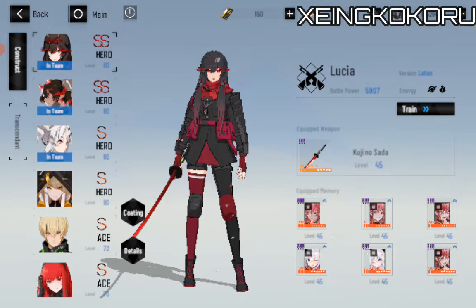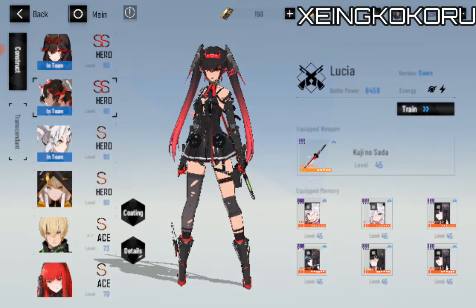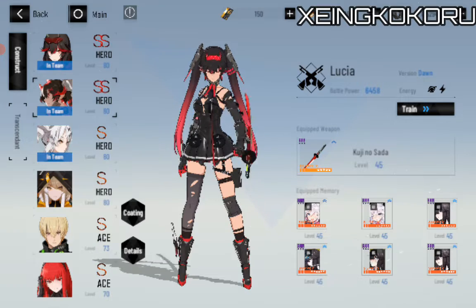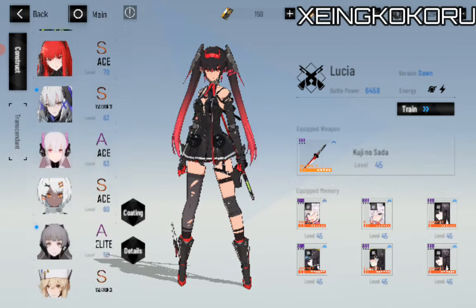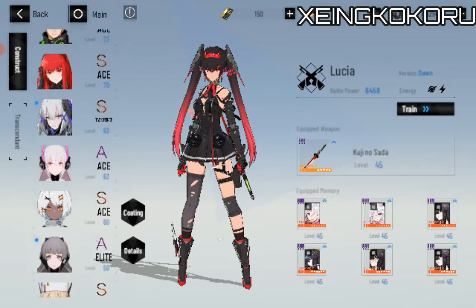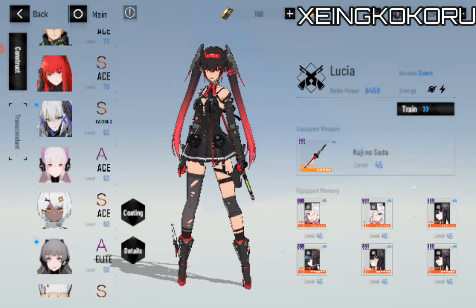It pretty much differentiates what kind of element they're going to use. For example, Lucia over here is using physical and fire elements. But she has different frames or versions of her — there's a lot, you guys can choose. I'm probably a free-to-play player here, so don't mind me.